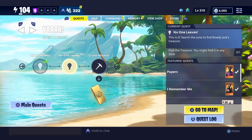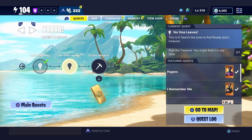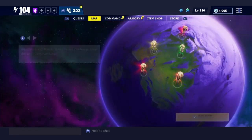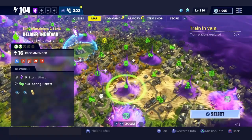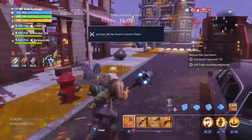Second mission: No One Leaves. Search the zone to find Rowdy Jack's treasure — find the treasure, you might find it in any zone, find one treasure. This is interesting guys — I wanna say you gotta do it here, but it looks like it's gonna be a tricky one. This is why we're here. I'm gonna go ahead and jump into whatever zone and I'll see y'all in there. Hopefully I get to find that treasure.